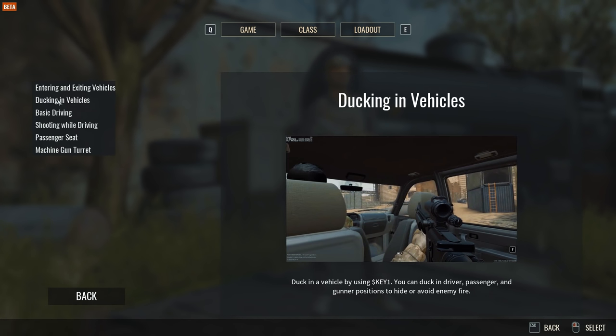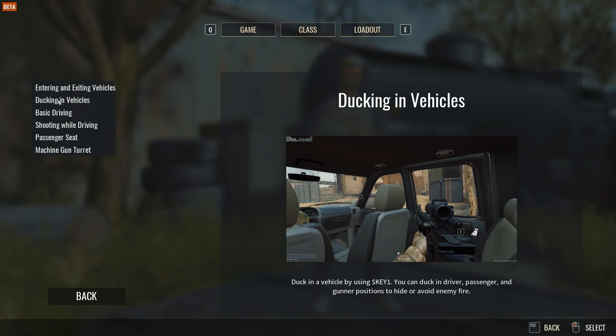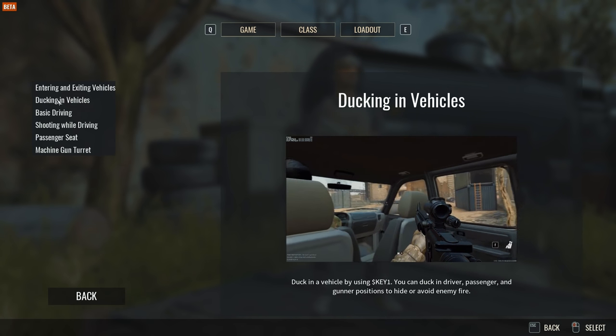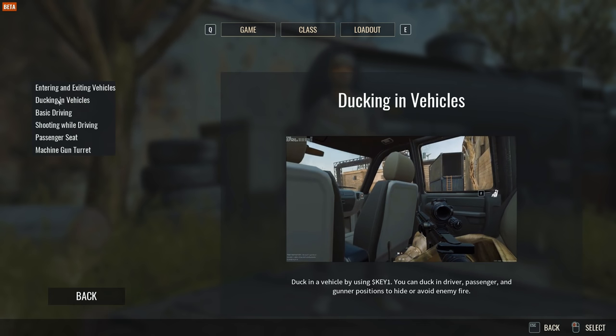You can actually duck while inside a vehicle so that the enemy can't see your head from the window. This is great for hiding and avoiding enemy fire, and it can be done by drivers, passengers, and even gunners.